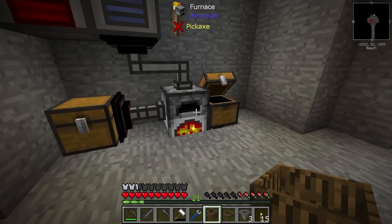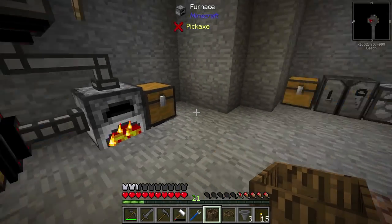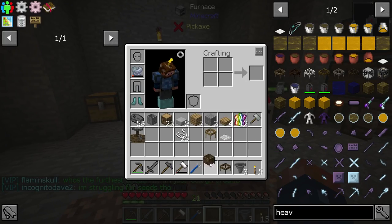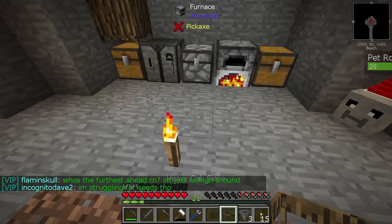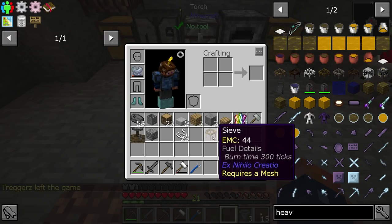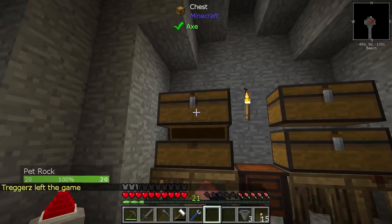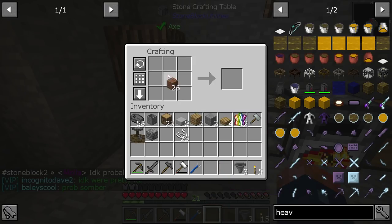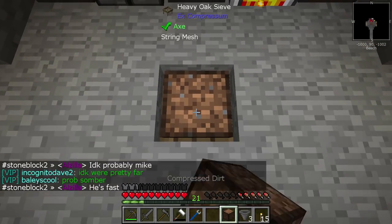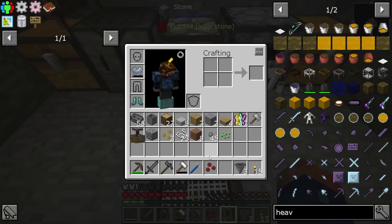The crusher has been going and doing a pretty good job - as you can see it's been pulverizing ore and it should automatically pull the output out. Here's our crucible - we need to get this working. I'm going to place the heavy sieve down in the floor. The heavy sieve is going to require a little bit of dirt - two blocks of it - and that should get us some seeds early for a farm.